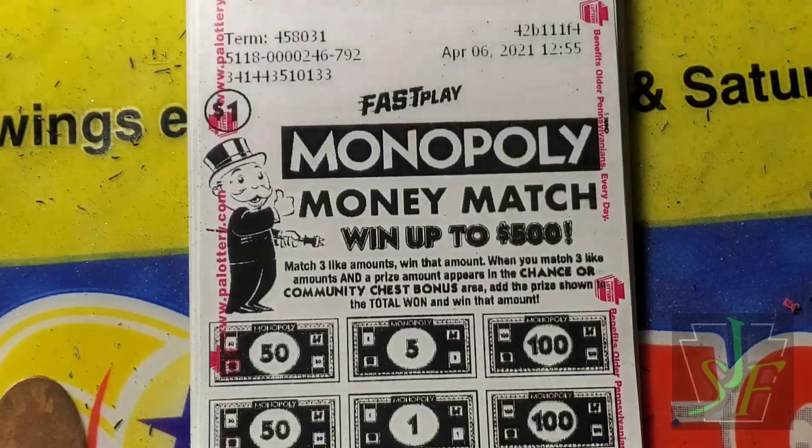The two dollar tickets look a little more complicated. When any of your symbols match any winning symbol, win the prize shown under the matching symbol. If the matching symbol is a free parking symbol, add the amount shown to the free parking bonus area. When the matching symbol is a win-all symbol, win all ten prizes. We have a battleship and another battleship — that's worth five dollars on a two dollar ticket!